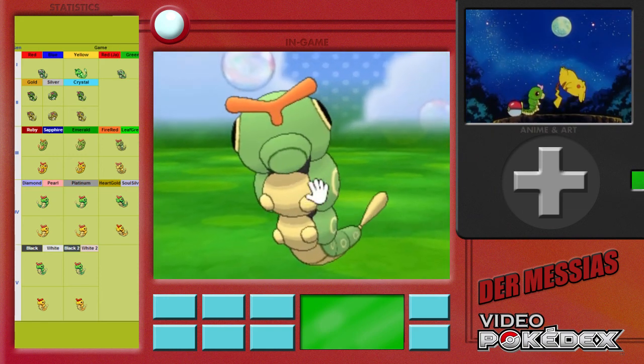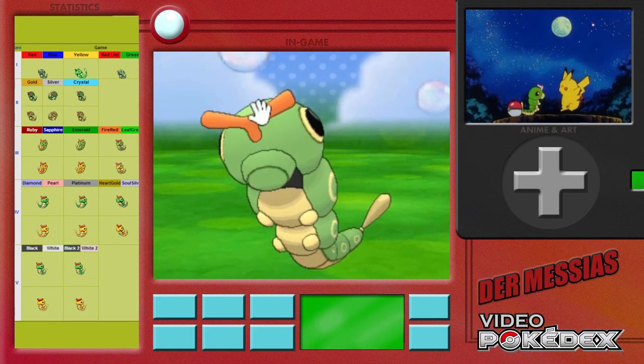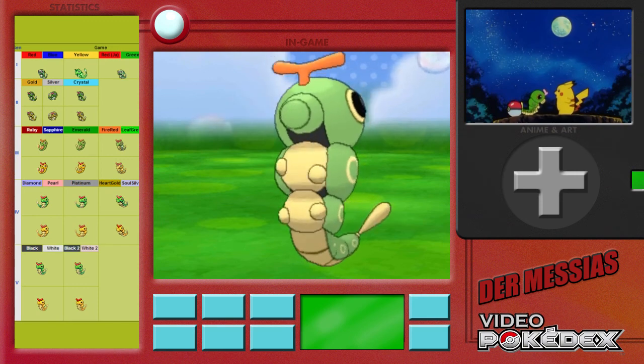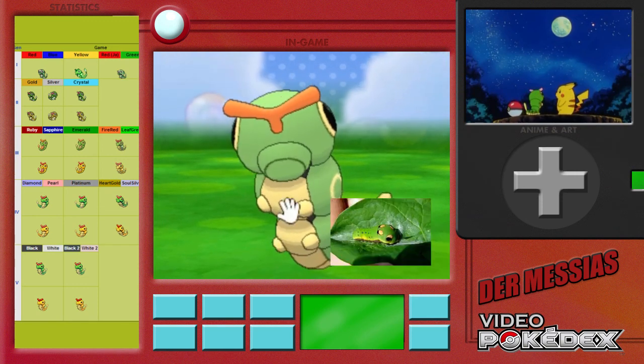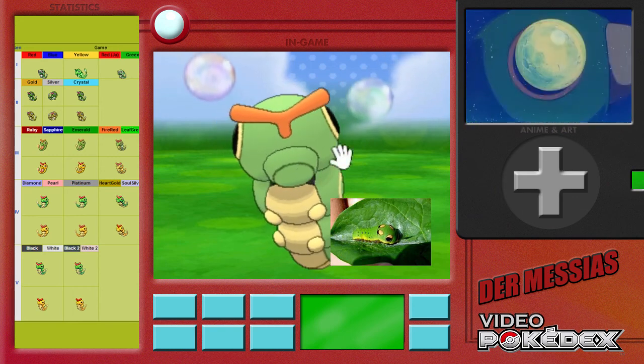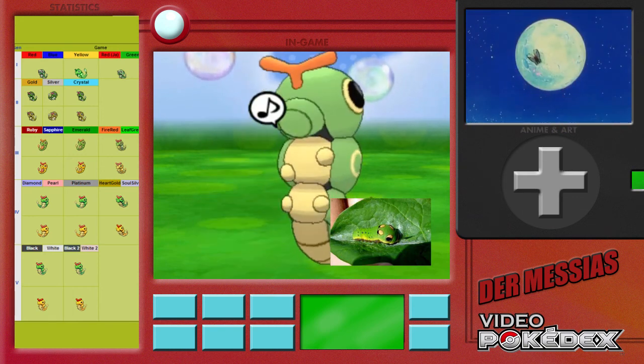The name Caterpie is obviously a play on 'caterpillar', the word for the larval stage of butterflies and moths. Caterpie does resemble the larvae of Swallowtail, an Eastern American family of butterflies, which can also emit an unpleasant smell from its antennae.